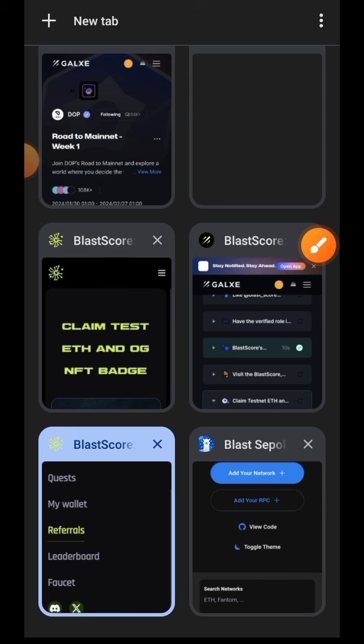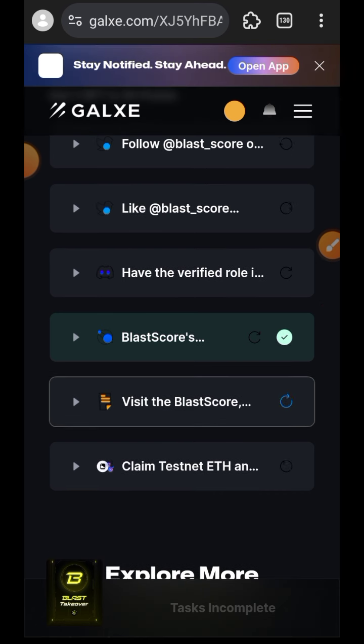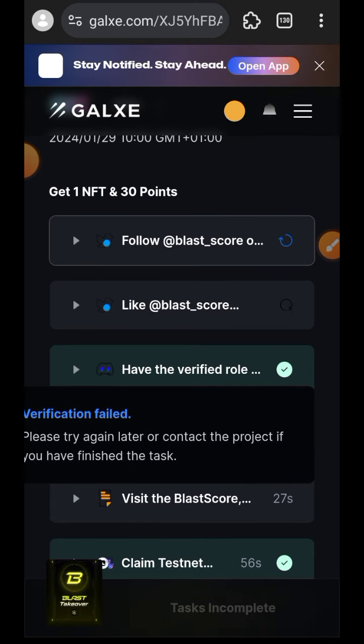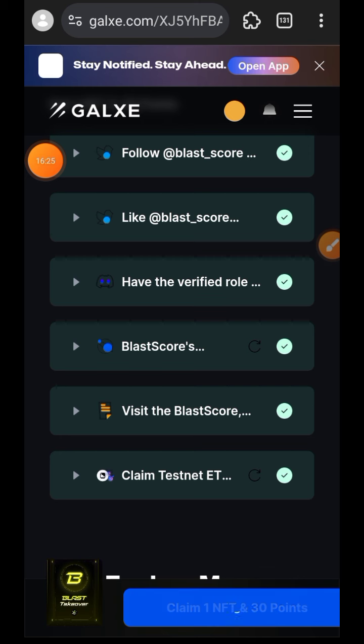If you want to share your referral link you can do so in the comment section of this video. I returned to Gauss and tried to verify all of the tasks — it wasn't going through so I had to refresh my browser and try verifying them again. Now I can claim my NFT and also 30 points.